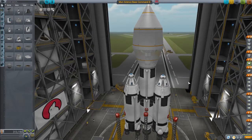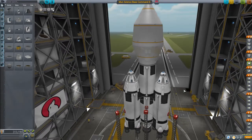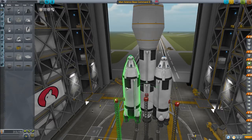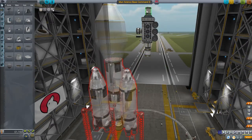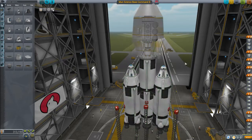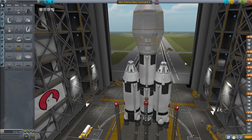I'm not too comfortable building space planes, and I like using the fairings, so I've come up with these reusable rockets to try to mimic how NASA reuses their solid rocket boosters, except these are liquid fuel. This rocket has a 12 ton payload with this rover that I'm starting my base with, and it has about 6k delta V with a 12 ton payload.